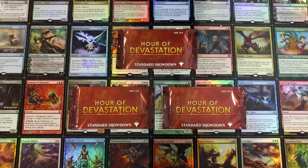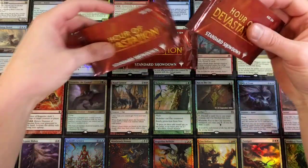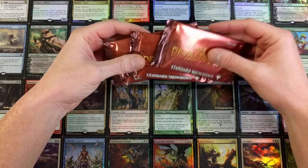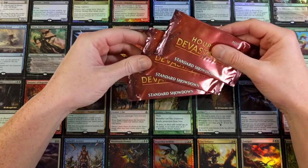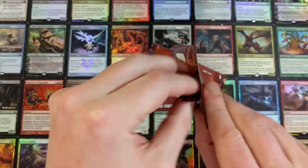Many Magic the Gathering players asked the question: where does Bad Boy Gaming buy these Hour of Devastation standard showdown packs? Let me tell you — eBay! When these things were hot, when I made some videos about them, they were going for like 10 to 12 bucks a pop. But I found the cheapest one on there for 5 bucks. I bought them out — they only had 6 left.